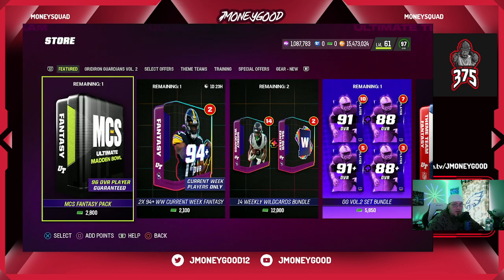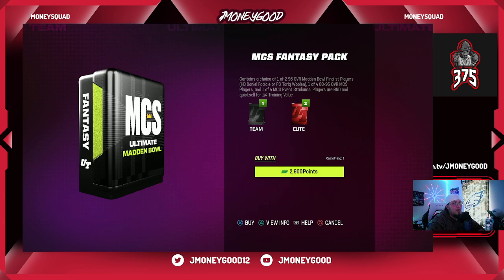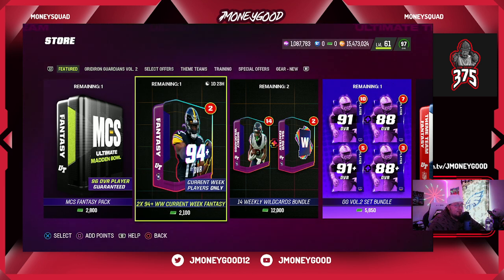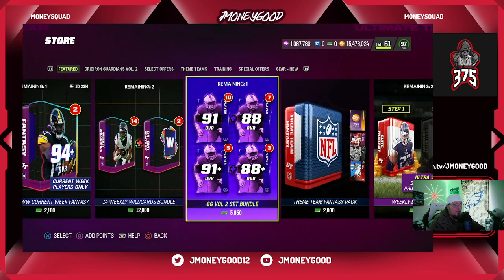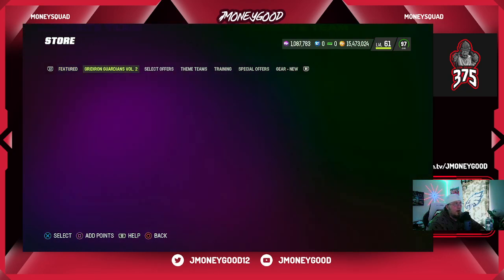There's a bundle in the store today — inside you could go ahead and get one of the 96 overalls for 20,000 Microsoft points, which I don't think is worth it. You get a choice of two 96s and the MCS players. It's definitely not worth it. This is almost 30 dollars — you could get this for like 17 bucks with EA Play, just sell the cards you get, and then go buy budget beasts instead, because these cards aren't even that great.